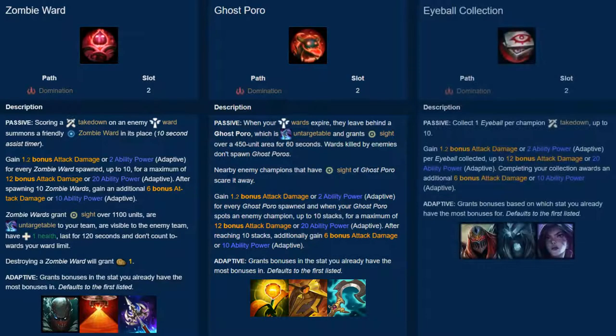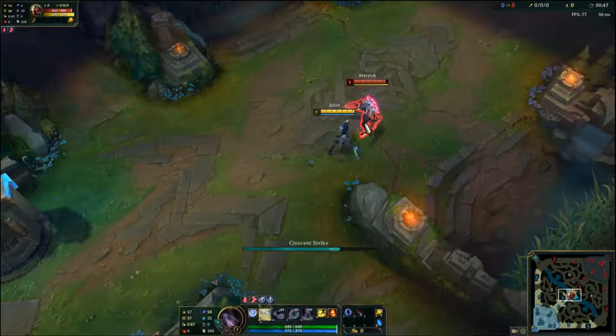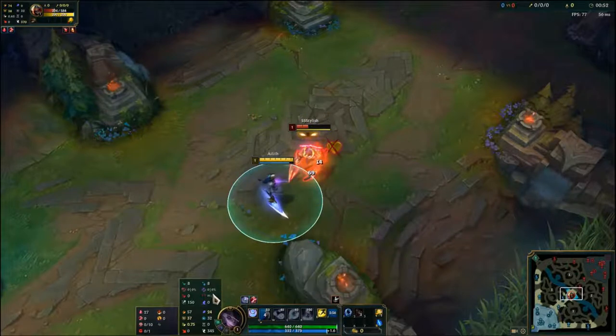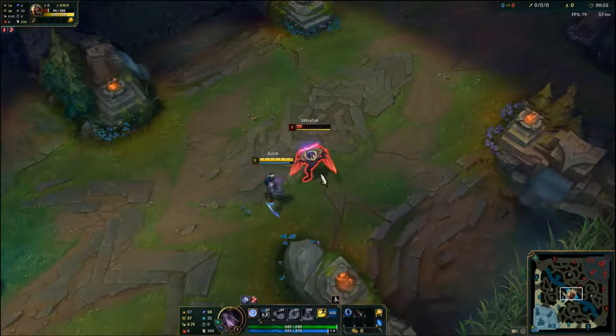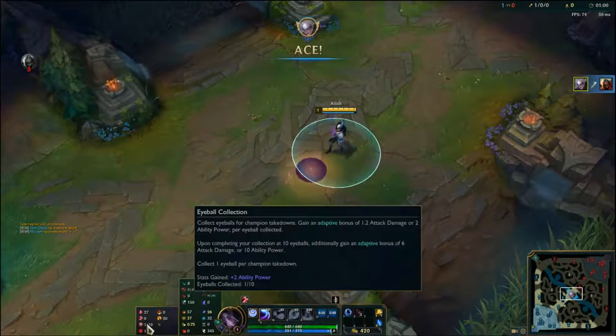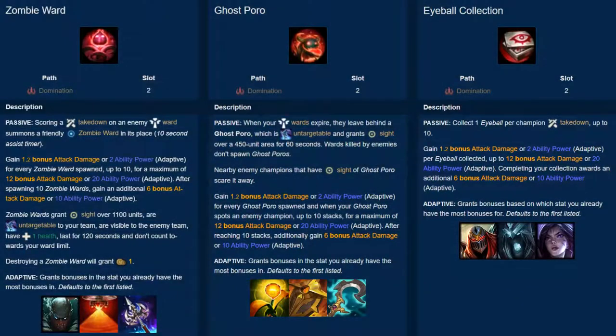The last rune is Eyeball Collection. Takedowns on enemy champions grant a stack, and upon getting 10 stacks, gain 10 AP or 6 AD. This rune is much simpler and instead of focusing on giving vision with stacks being incidental, it focuses on snowballing and getting your 10 takedowns. This rune is good on mid-lane assassins who can rack up large kill lists, as well as junglers who often have high kill participation through gank assists. Eyeball Collection is usually the fastest rune to stack, as getting multiple takedowns is often easier than killing multiple wards, and faster than waiting for trinket wards to expire. Overall, a very simple rune that lets champions snowball harder with each takedown they get.